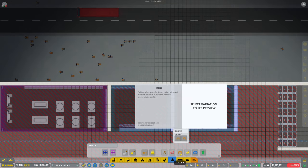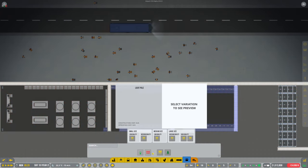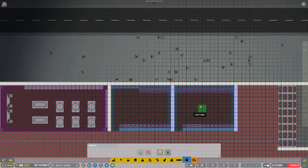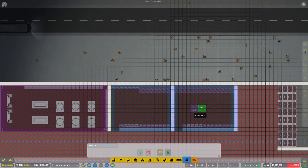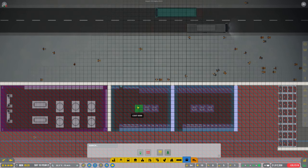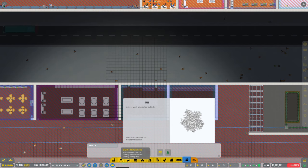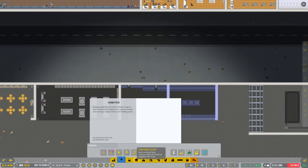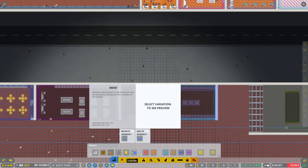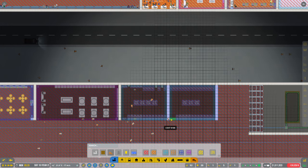We certainly don't want a comfy seat. Now we've got quite a big space here in the middle - what could we put in? Some plants maybe? Seems a bit weird having plants in the toilet but I'm sure they'll appreciate it - make it smell a little bit better I guess. Right then, we need to put a door. There we go. We'll put a medium door on, I think. There we go.